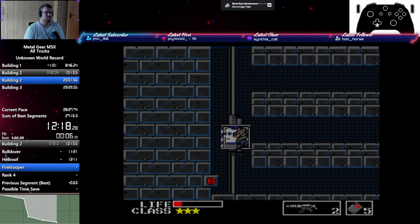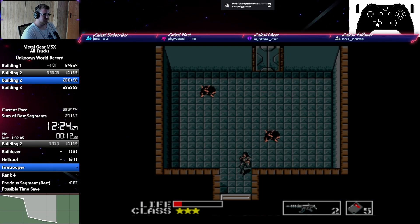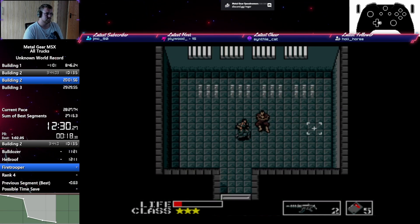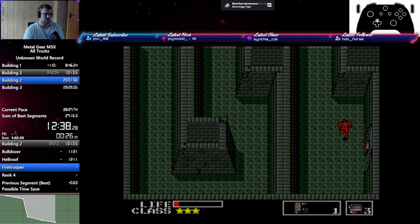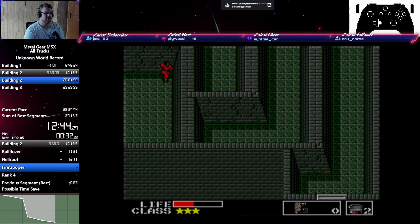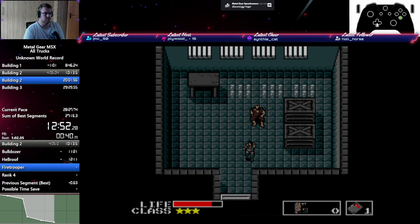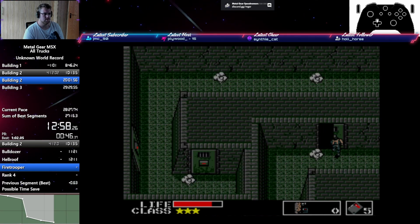Building two in its entirety has no trucks on the ground floor, so we just move on as usual. And because I saved that one ration, we actually have way too many rations here — that's fine, though. Going to use one like this, go over here, then walk to the next door.